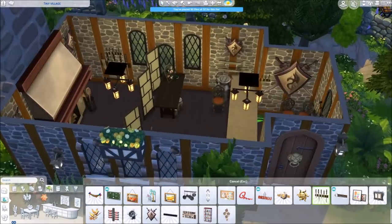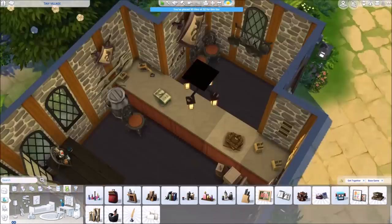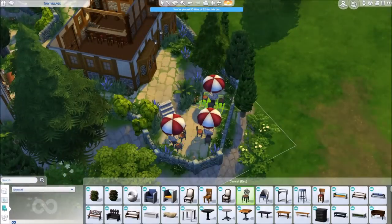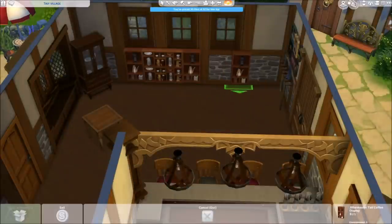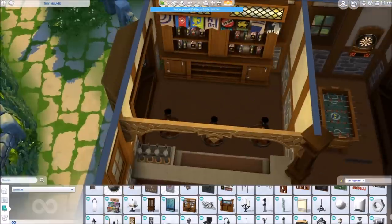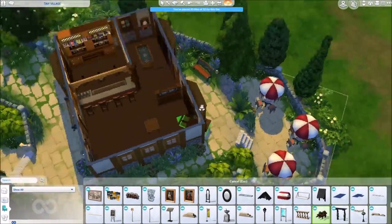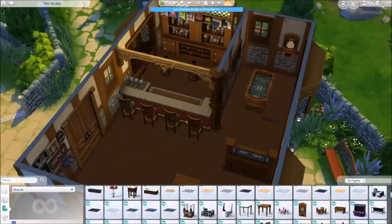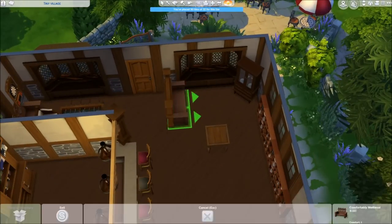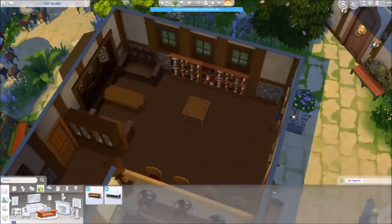Here we are with the smith — the guy who does armor and swords — with a huge chimney and a huge fireplace. And here we are with the tavern inn kind of thing. Outside there's a little terrace with umbrella tables where they can sit outside and eat, and inside it looks more like a pub. Get Together came with so much stuff that is more medieval and cozy. I assumed because my tiny castle build was really popular — lots of people were into medieval stuff and recreating fairy tales with their Sims — why not have a whole town?